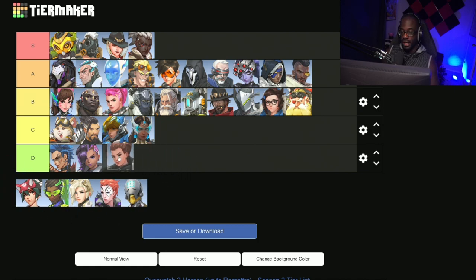Next up we have Brigitte. I think Brig is the worst support on this tier list. Brig is actually so bad that she is getting a rework soon — so it isn't just my opinion, the devs also think she is not very good, and that is why she's getting a rework. Not much to talk about: she's not very good, probably wouldn't use her.